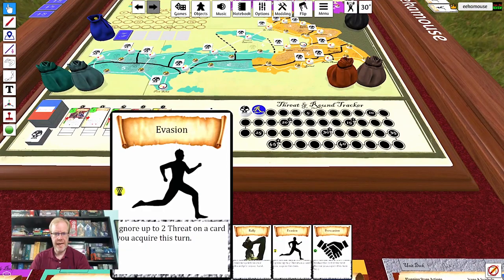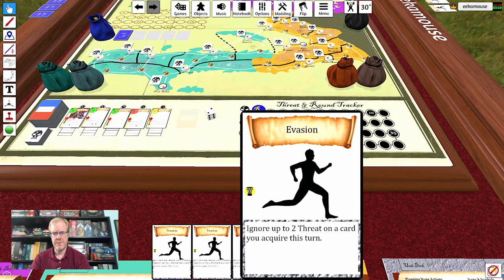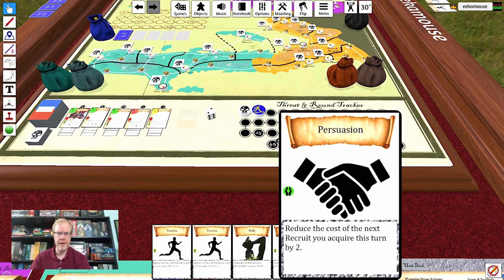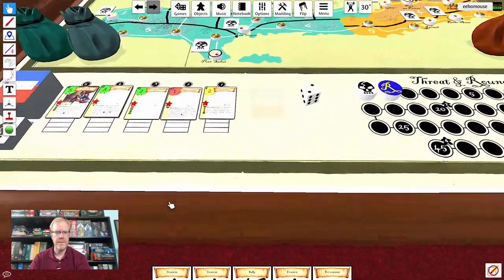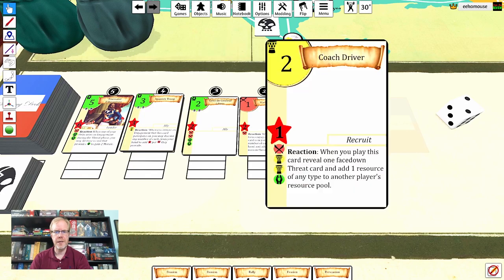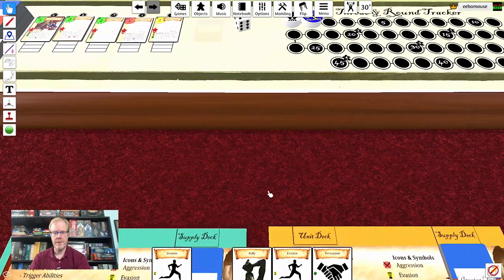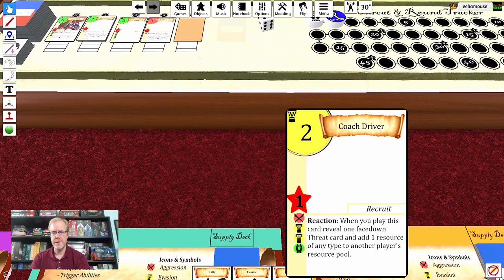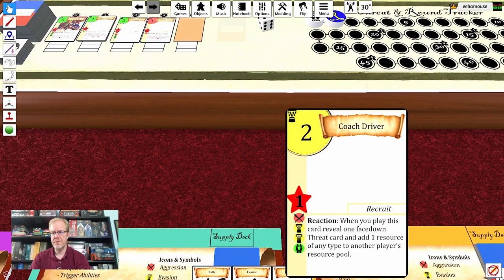If we take a look here, you can see a hand of starting cards — some evasion cards, some rally cards, and so on. The key thing about these cards is the color icons: the persuasion card has the little green icon, while the evasion card has the little yellow icon. You're going to want to buy cards from the market row — here's one that costs two green, and over here one that costs two yellow. So you'll be discarding cards and playing these, and with two yellow cards you can afford this card.